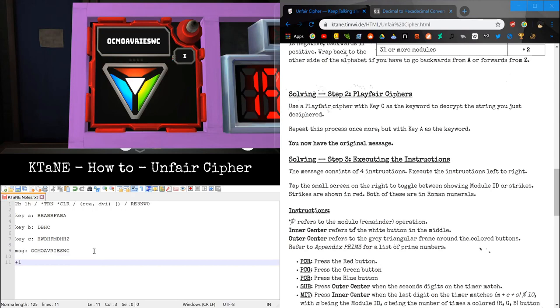So the Caesar key is plus one. Since we're decoding, we go backwards by one in the alphabet: Oscar becomes November, Charlie becomes Bravo, Mike becomes Lima, Oscar becomes November, Alpha becomes Zulu (wrapping around), Victor becomes Uniform, Romeo becomes Quebec, India becomes Hotel, Echo becomes Delta, Sierra becomes Romeo, Whiskey becomes Victor, and Charlie becomes Bravo.